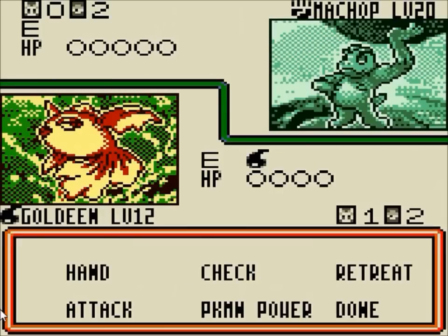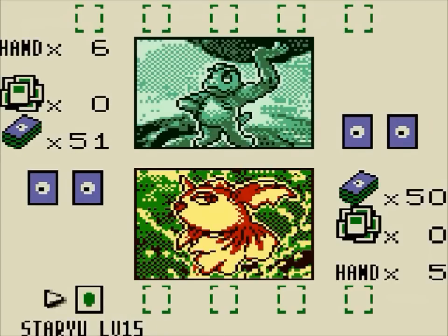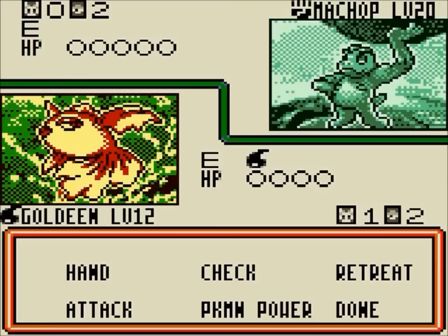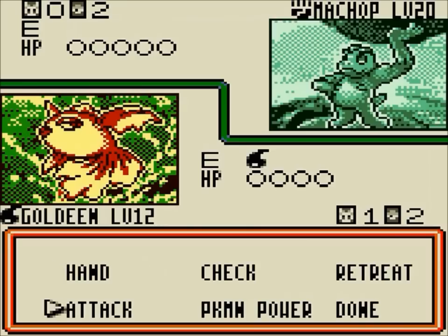You can go back into this by just pressing Select. You can see their Pokemon, what's in the discard pile, cards in hand, what's in the deck, and you can also see the bench. The bench is your reserve Pokemon. If your active loses all of its HP and gets knocked out, you have to replace it with a bench Pokemon. And if you can't actually do that, then you get a losing match status — you lose if you can't replace your active.